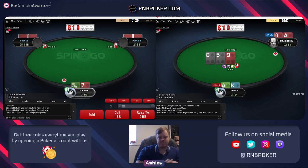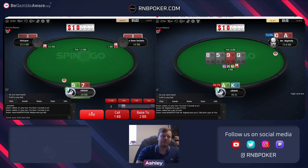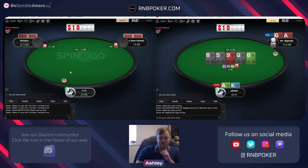Bet and check are both going to be very close options as long as we fire it up with future streets aggression when we do bet. Two nine - in theory we shouldn't play this hand.